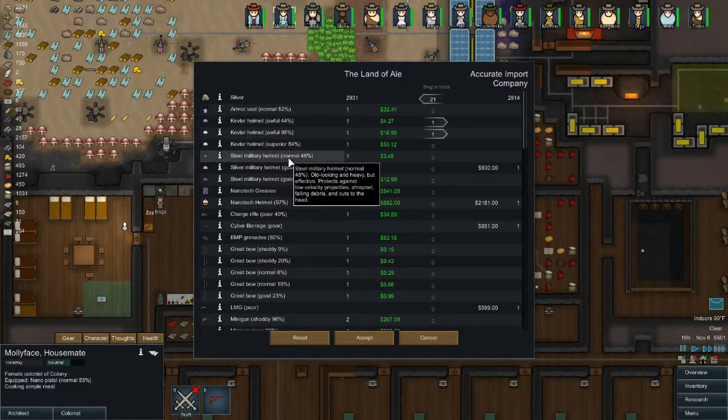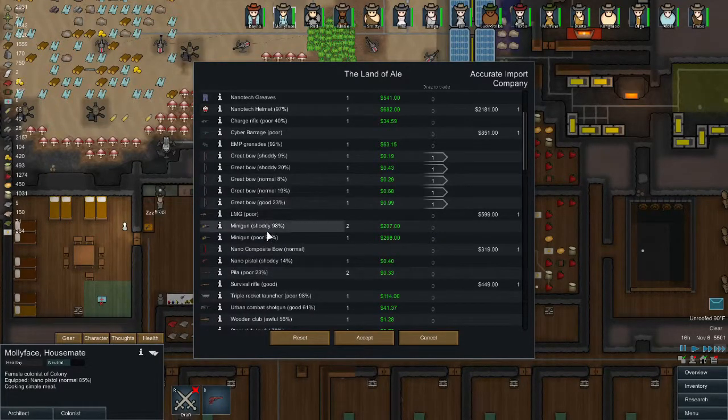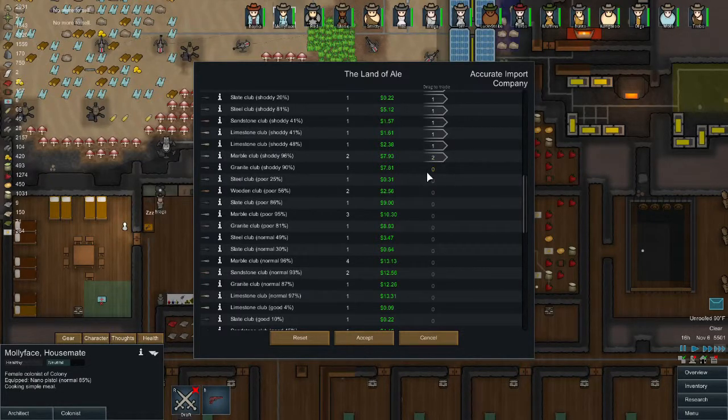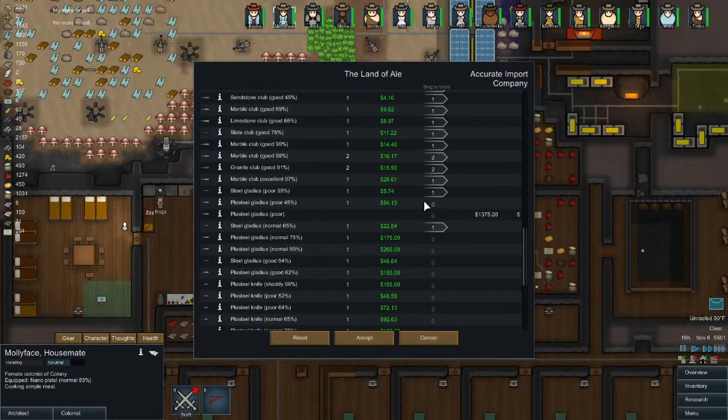We have tons of stuff we can sell. Let's do that — keep the good vest. Nanotech greaves, we've got some of those. Tons of low-tech weapons we can sell, two shoddy miniguns we can sell. Look at all the clubs — so many clubs! That was probably from when I had someone making clubs to raise their crafting skill.